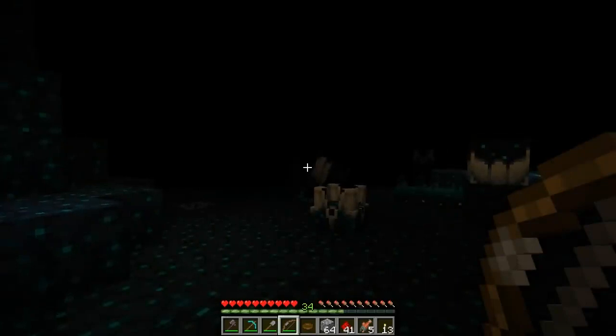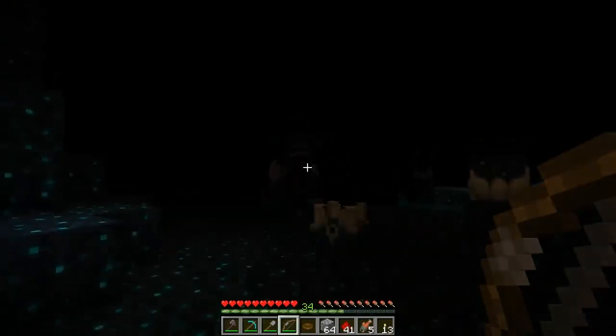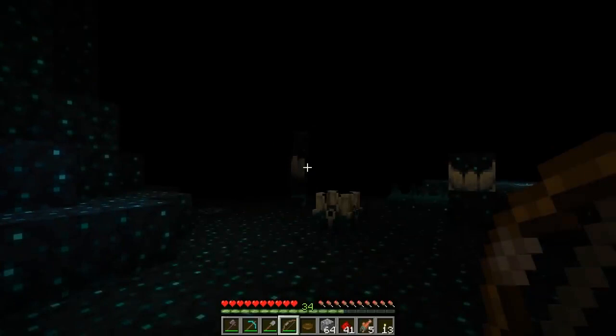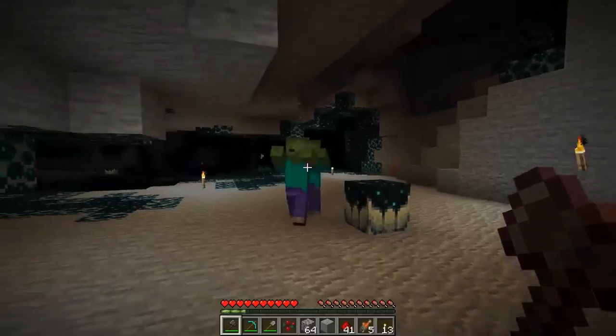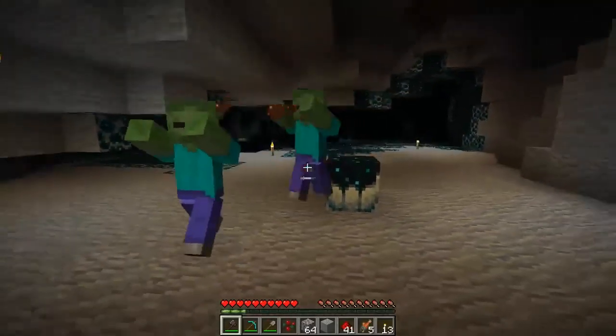With the skulk sensor, we needed a way for blocks and entities to detect what was happening around them. Once we got this system right, it was a matter of tackling all the edge cases — like what happens if the source of a sound disappears before that sound is able to reach its destination. What about wool? Wool dampens vibrations, so it should obstruct them. Once we got all of this right, we ended up using this system in many other features — allays use this to detect note blocks, the warden uses this to detect the player, and even the skulk catalyst uses this system to detect mobs dying next to it.